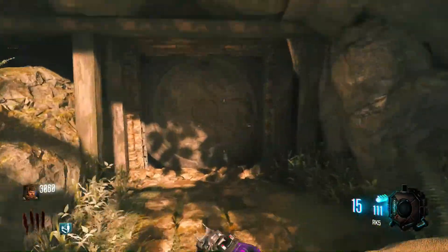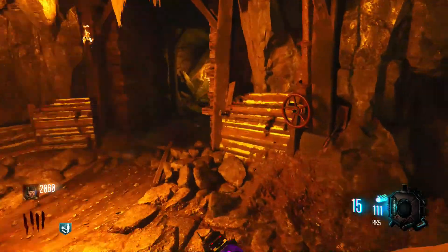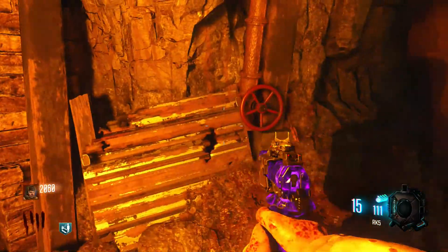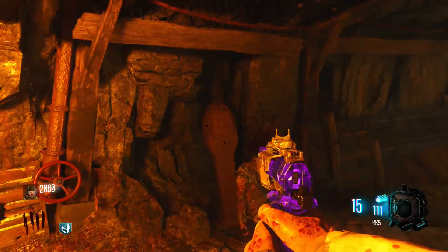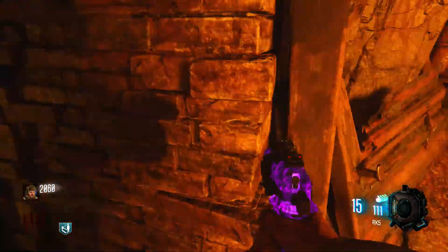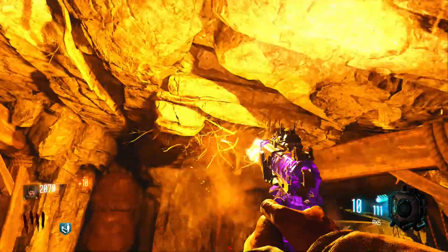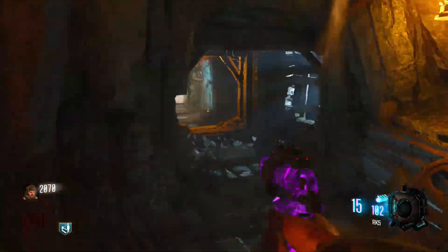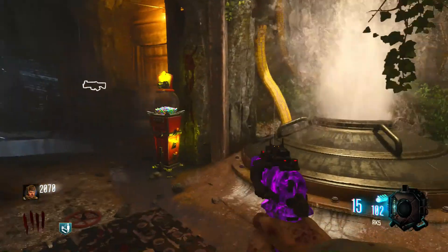I have no power. Alright, where is the power? Let's go. That's got something to do with the easter egg. Is that always a thing? Oh, I found the mystery box. That's good.